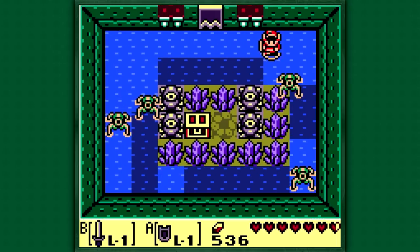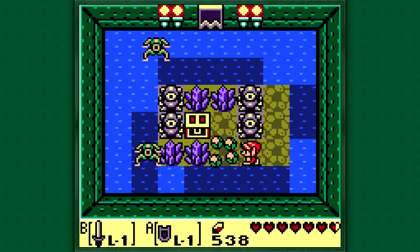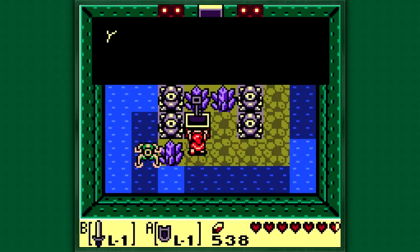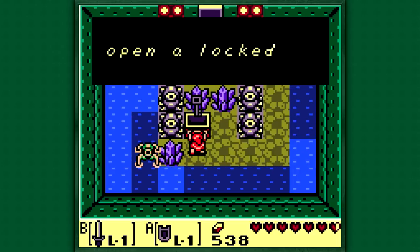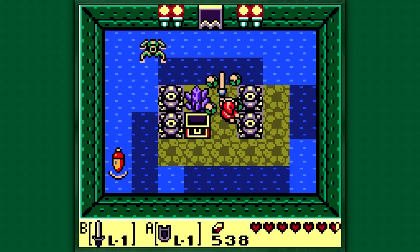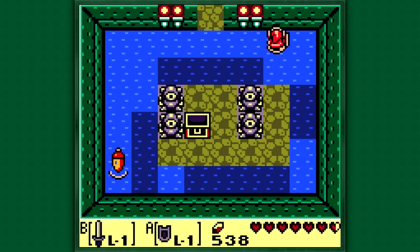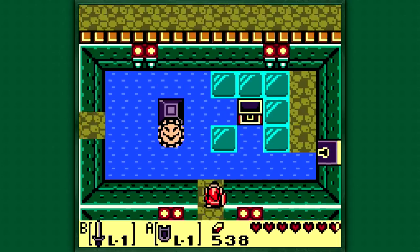So let's go ahead and get started by entering this room. After we defeated all of those enemies we now have access to it. We got a bunch of water-type enemies that we have to kill if we want to leave this room, but I came here for the small key of course, and now we shall leave. Let's go ahead and just kill these bad guys. I like the music for this temple actually, a lot.